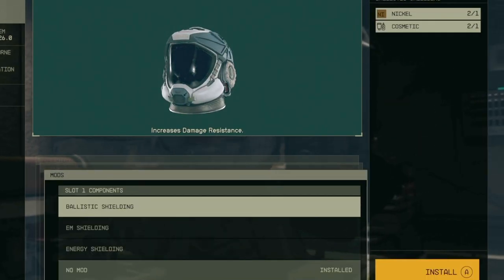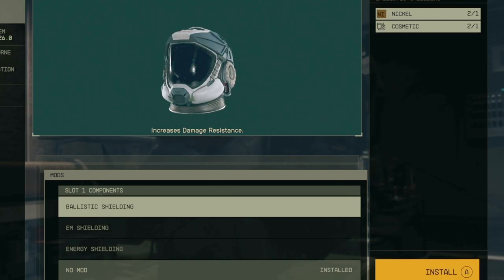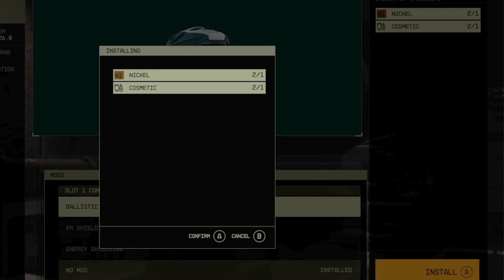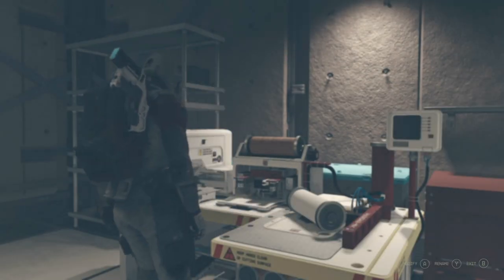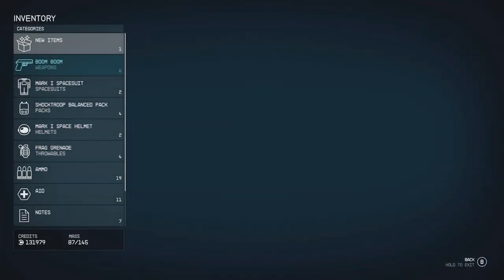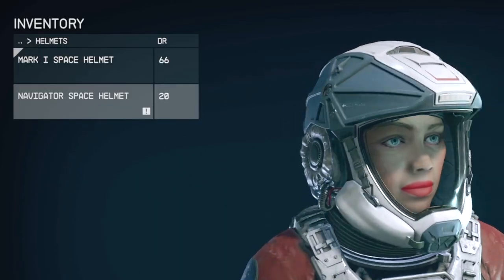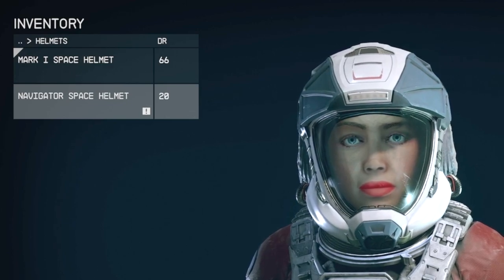I go inside the workbench, go to Navigator, pick a mod I can install with the resources and unlocked skills, and go ahead and install that. I exit out of the workbench and take a look at my inventory at the Navigator space helmet - as you can see, it also removes the stolen icon from pieces of armor.